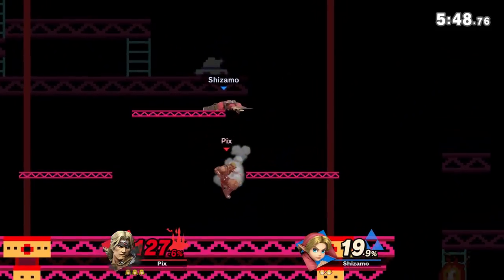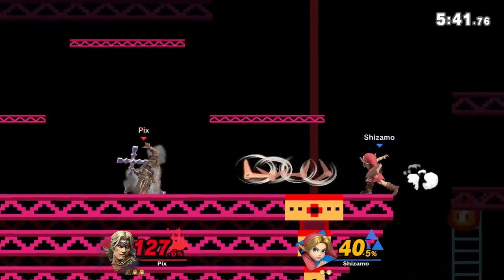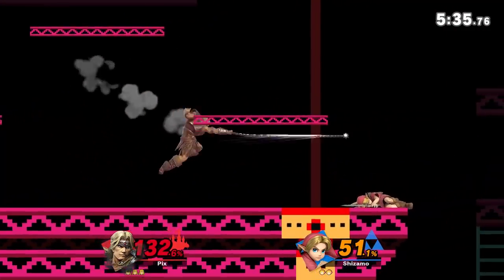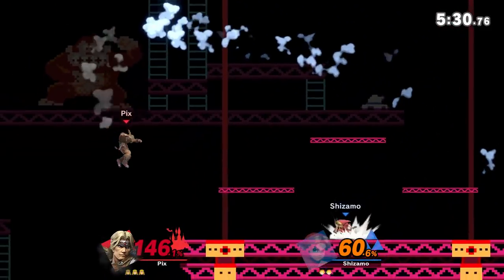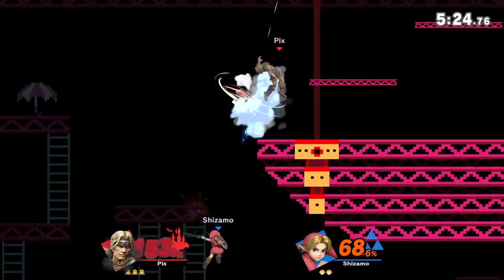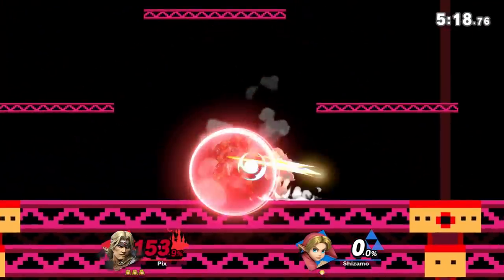I've seen a lot of Young Link players have a hard time snapping ledge with that move. He's so cool — his slow walk, the Belmont strut, it looks so cool, just like his game. The Young Link player was unable to snap ledge — that's going to be hard. Tipper F-smash just covers so much space.